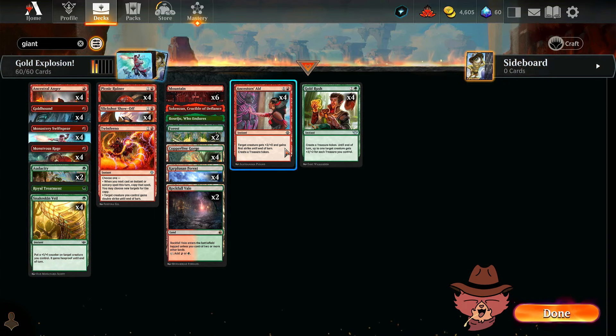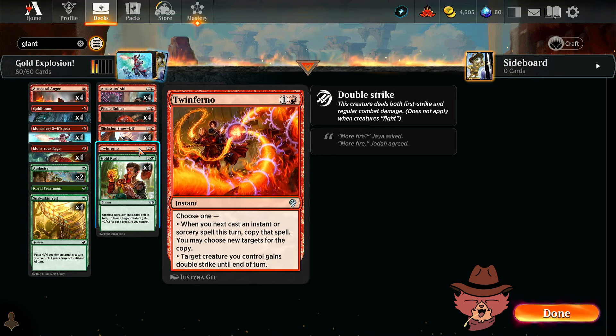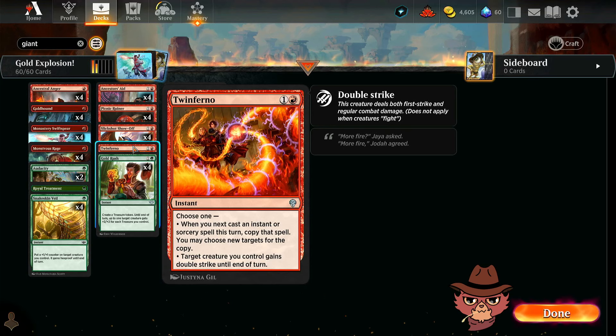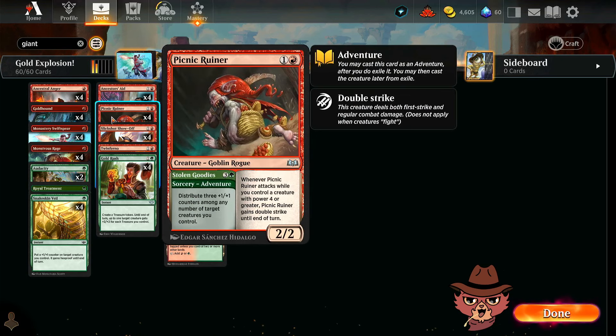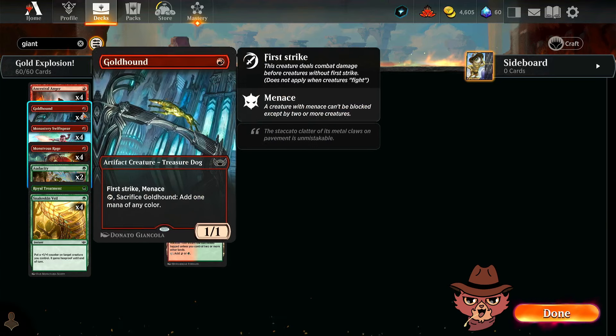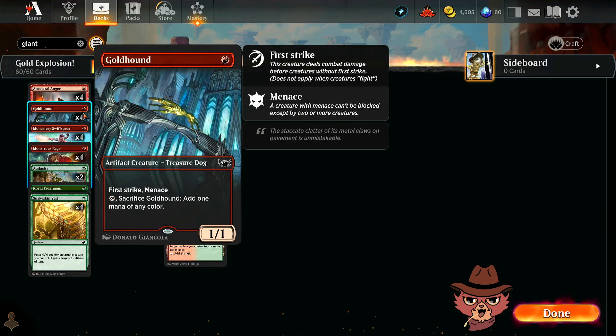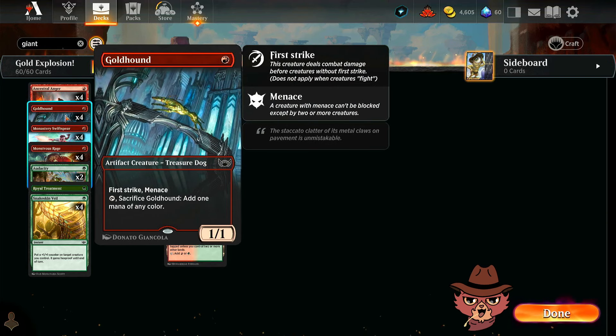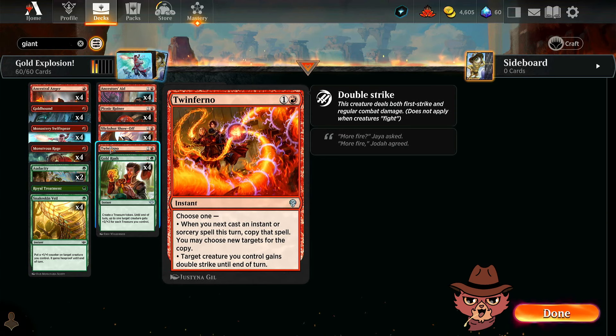I think I'll drop down to one Rockfall Vale — going up to 19 lands, though actually I'm probably not going to change anything. I still just like the one Twin Inferno. In a lot of games Twin Inferno was just kind of chilling in hand because the opponent removed all our creatures anyway. Since Picnic Ruiner gives itself double strike, our main targets for Twin Inferno are just Slick Shot Show Off and Monastery Swiftspear. Even giving double strike to Gold Hound isn't that great — Gold Hound already has first strike.